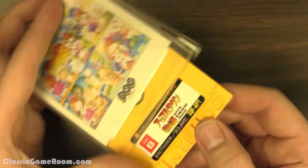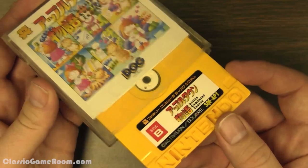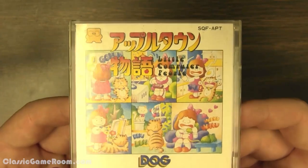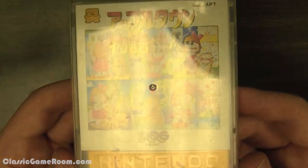This week, Famicom Friday brings you Apple Town Monogatari, the Famicom Disk System adaptation of the early Activision-hit Little Computer People. It's a game about, kinda creepily, watching a little girl go about her days in a big old house, kinda like The Sims with little to no interaction.